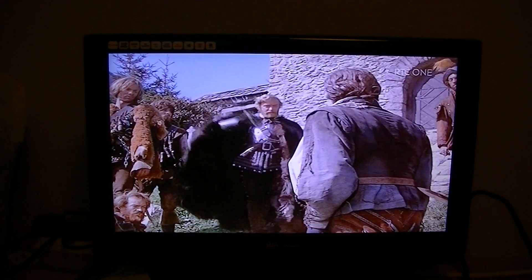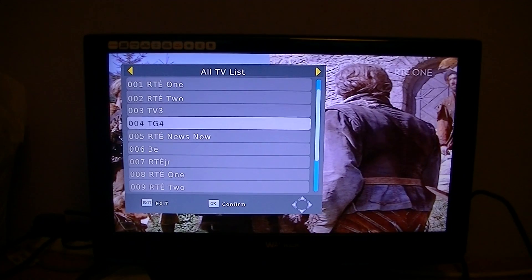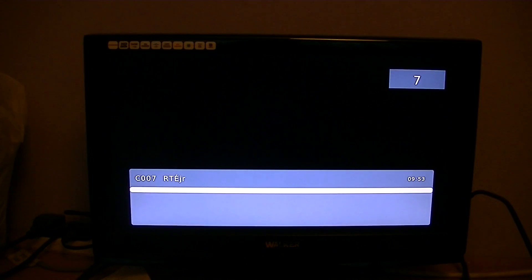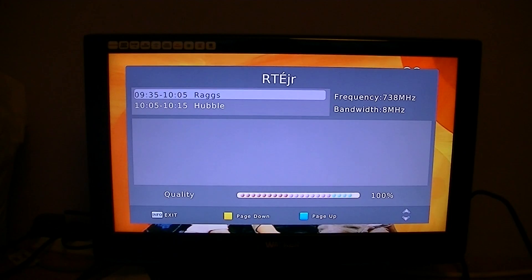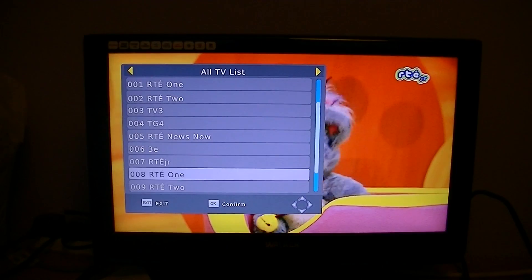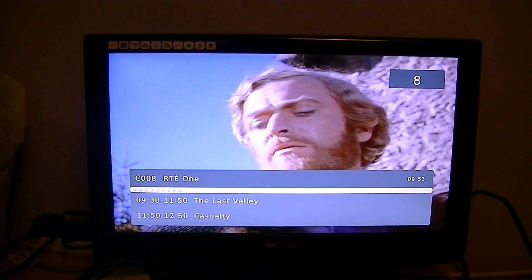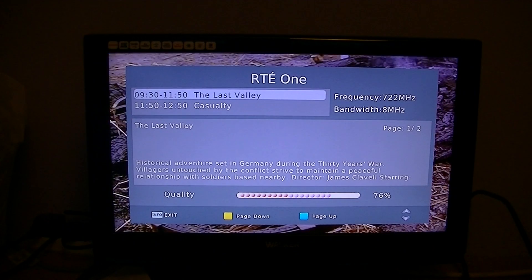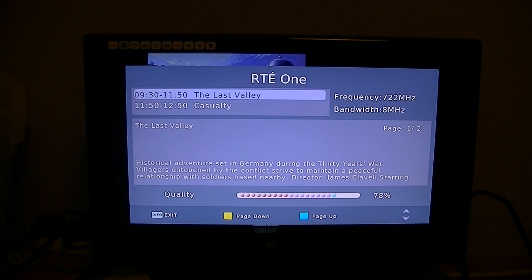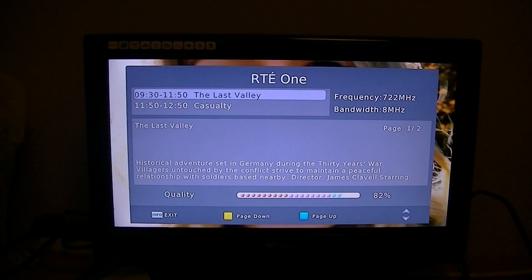The other thing to note is that from channel 1 to 7, they're all 738MHz. When I go on to the ones below that, the duplicates, you can see that they're 722MHz. The quality on those is maybe 70-odd percent, up to 80. Obviously 100 is higher than 80, so I want to keep the 738MHz ones.